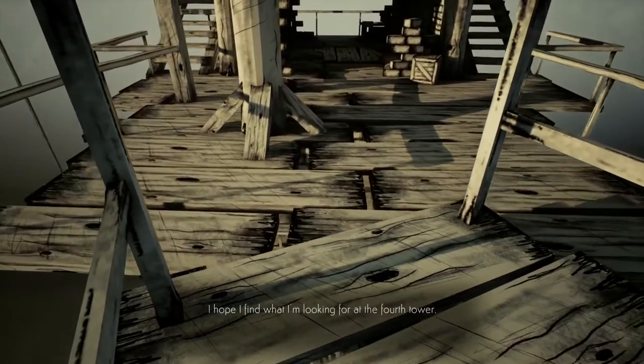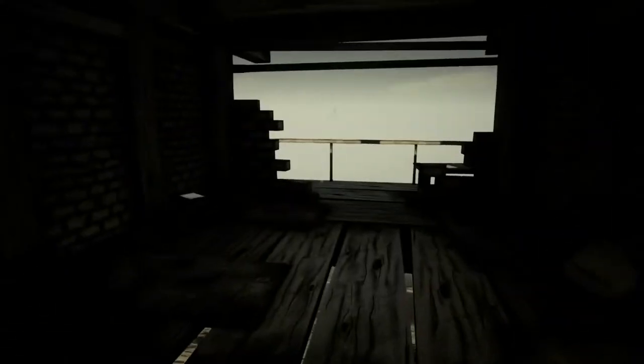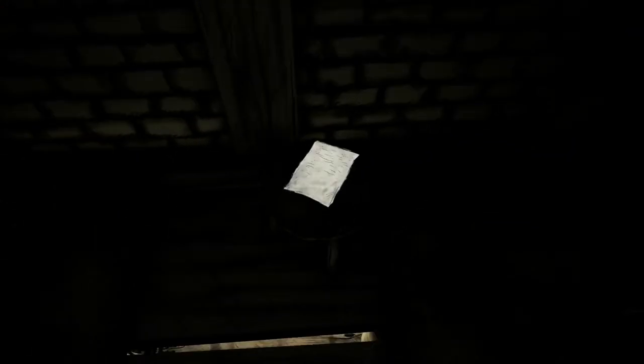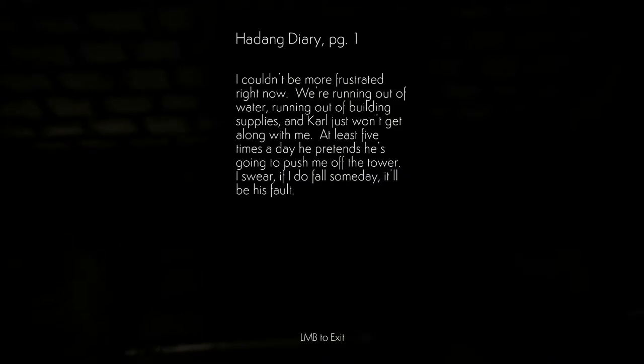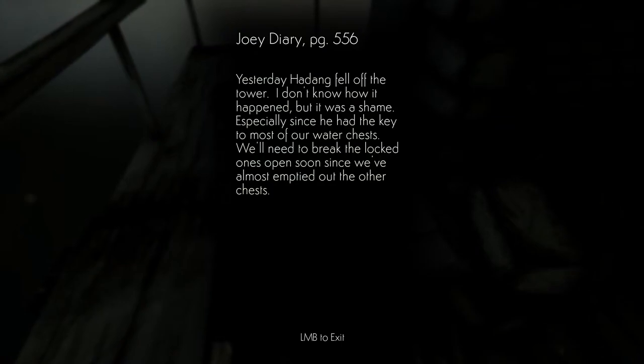Come on — I hope I find what I'm looking for at the fourth tower. So we're at the fourth tower. Several notes here. I couldn't be more frustrated right now — we're running out of water, running out of building supplies, and Carl just won't get along with me. At least five times a day he pretends he's going to push me off the tower. I swear if I do fall someday it'll be his fault.